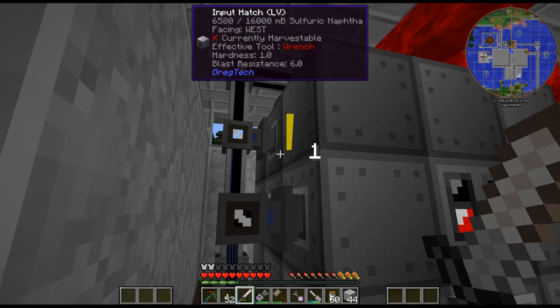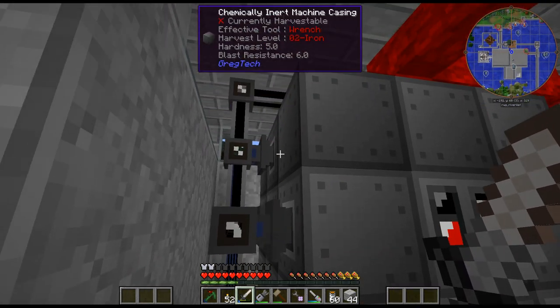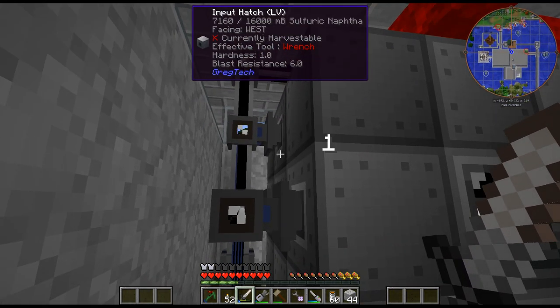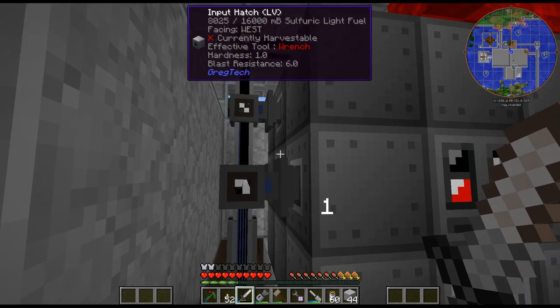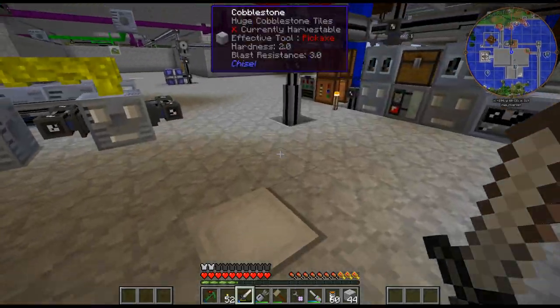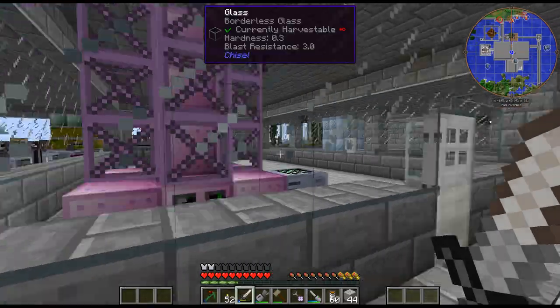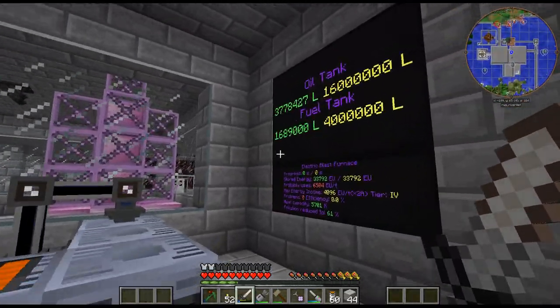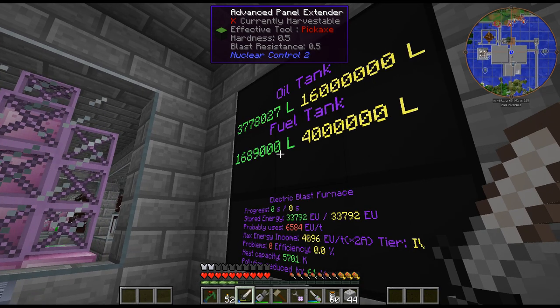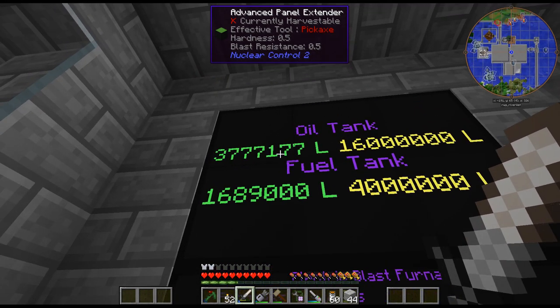I've gone and set up my distillation tower. I haven't moved this yet — I just wanted to make sure everything was working with the distillation tower. As we can see, it's actually going up pretty fast with the EV energy hatch. I was doing MV before, but now it is EV. So it is definitely going up pretty fast, but as we can see it's actually dropping really fast too.